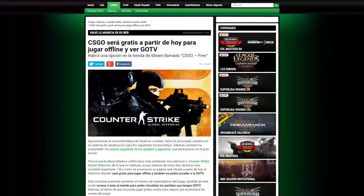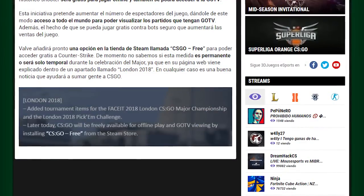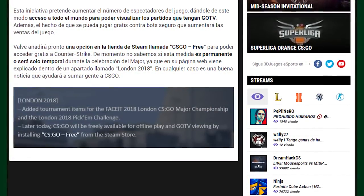Vamos a empezar hablando de la noticia que seguramente os habrá llamado más la atención: CSGO gratuito. Esto significa que si vais a la descripción, iréis a la tienda de Valve donde podéis encontrar CSGO gratuito, con el cual podéis jugar con bots y ver los partidos que emitan desde el propio juego. Podréis ver los partidos de la Major, así que si nunca habéis jugado a CSGO, lo tenéis en la descripción. Si no está, lo pondrán en las próximas horas. Así que para todos los que no hayáis jugado nunca a CSGO, es una grandísima noticia.